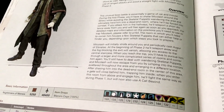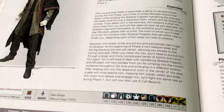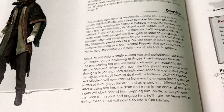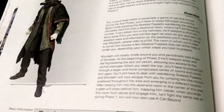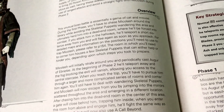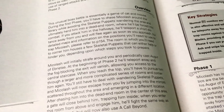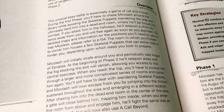When you enter this room from above and engage him, he'll fight the same way as during phase one, but will now also use A Call Beyond. A Call Beyond is this big spell where he puts his hands above his head and it's really hard to avoid. If any of you guys play Bloodborne, you know what I'm talking about. I suggest the game to anybody who has a PS4 — especially because now it's like 20 bucks brand new, and the DLC is also probably one of the best DLCs I've ever played. It's pretty long and it's really good.